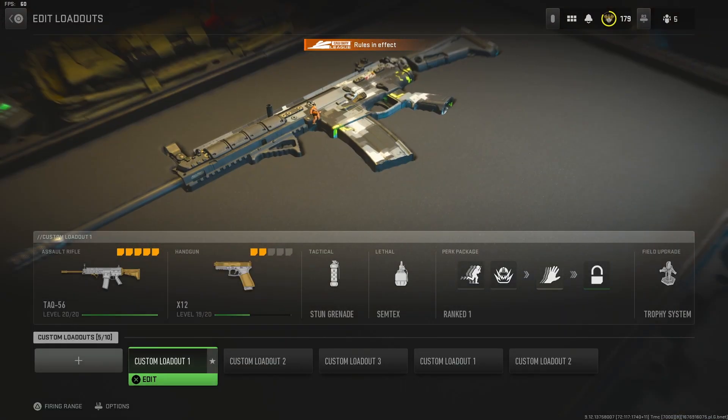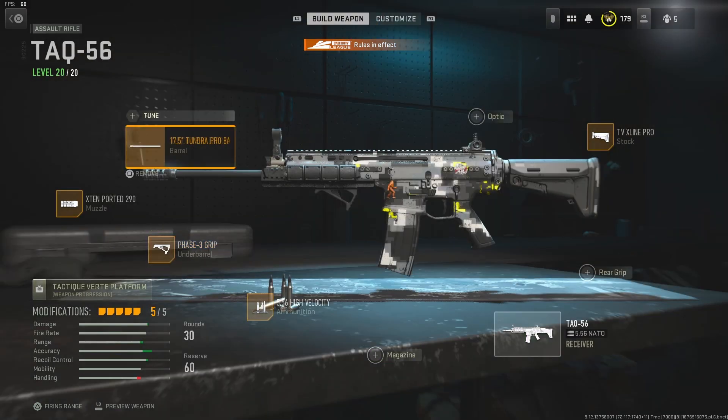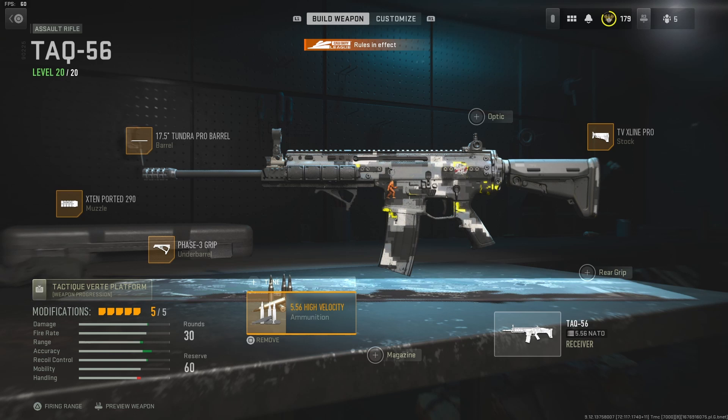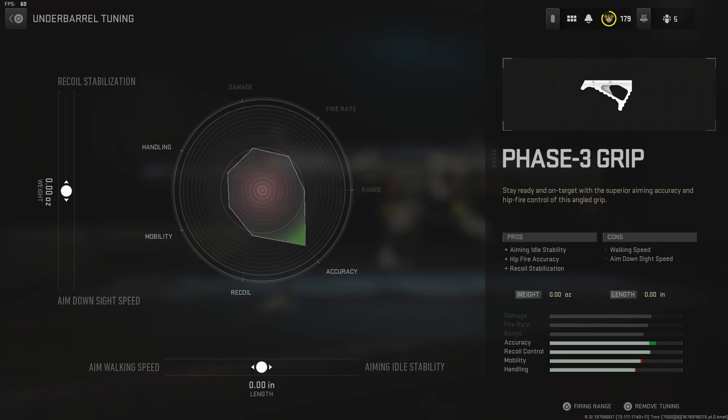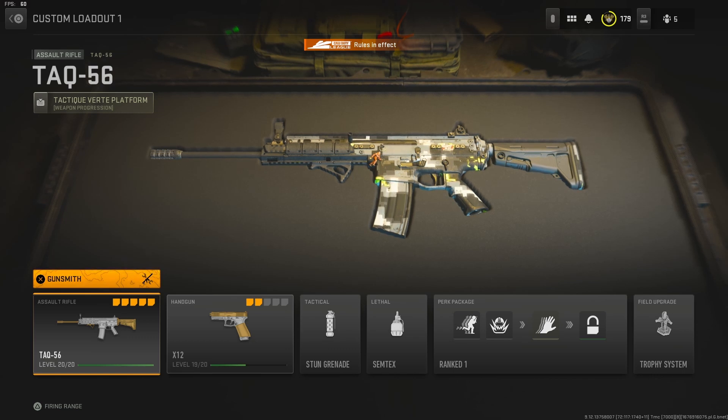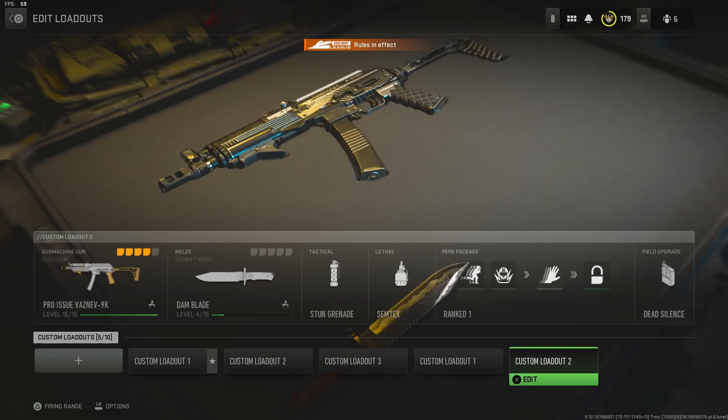So for weapons, I'll show you guys my TAC 56 first. Gunsmith: Tundra Pro Barrel, X10 290 Phase 3 Grip for underbarrel. I do not tune any of my weapons. I know some people do tune their weapons, but I don't — it probably would make your gun way better, but I don't tune my weapons for rank play at all. So if you guys do, you can do that, but this video I'm not going to show how to tune. For ammunition, it's 5.56 High Velocity, stock X-Line Pro. That's what I run for this TAC class — tune is just default, all 0-0.